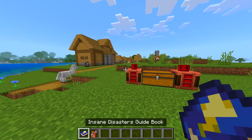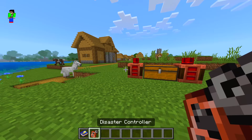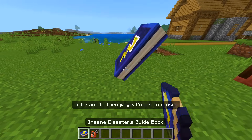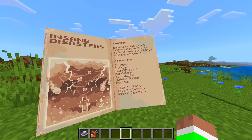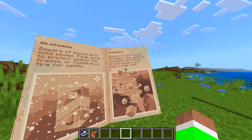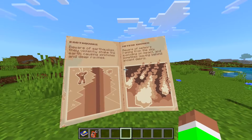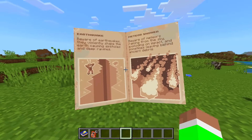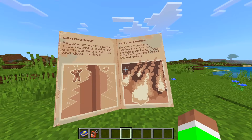As you can see, we have these two things right here — a disasters guidebook and also a little controller for these disasters. Let's view the guidebook. We've got this cool animation, this massive book, and we can actually turn the page. We've got some crazy stuff like tornadoes, thunderstorms, sandstorms, acid rain, and even earthquakes. It's going to be very interesting to see how this awesome mod plays out because I haven't tried out all of these crazy storms yet.